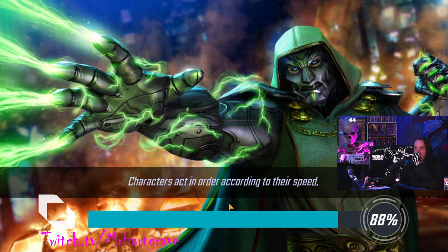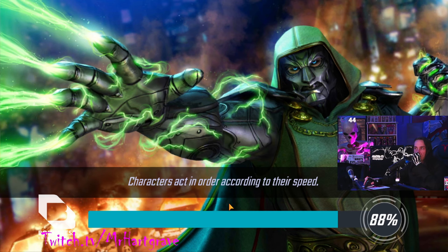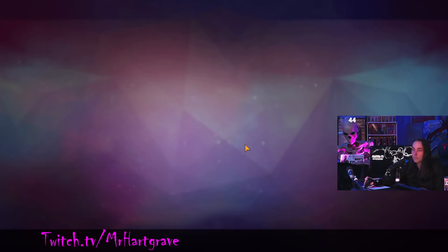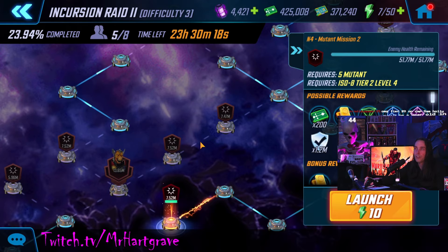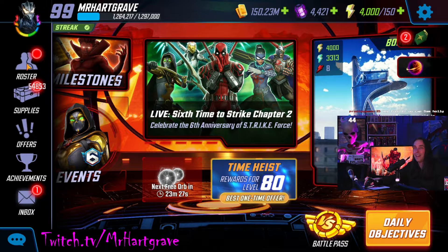I think that's going to do it for us — my raid attacks are costing too many cores now, but you can kind of get the idea of what Difficulty 3 is all about and what I'm going to be dealing with on a daily basis. Let me show you that Hive Mind so you get a benchmark for what it is and what it does. This is the Hive Mind that I have.